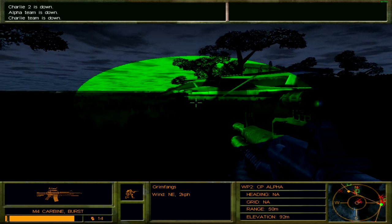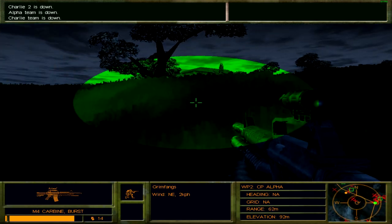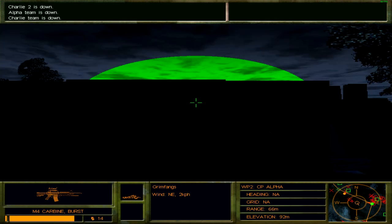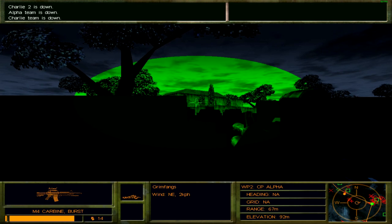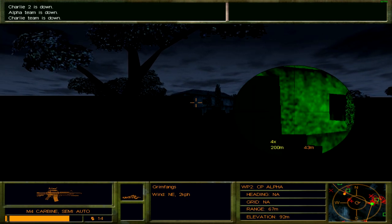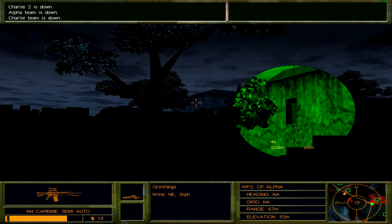There are enemies right in front of me. I don't really know how to approach this apart from just laying prone on the grass. There are enemies here and here, but I'll try to tackle these guys first. These windows are in fact breakable, which gives me a sliver of hope.